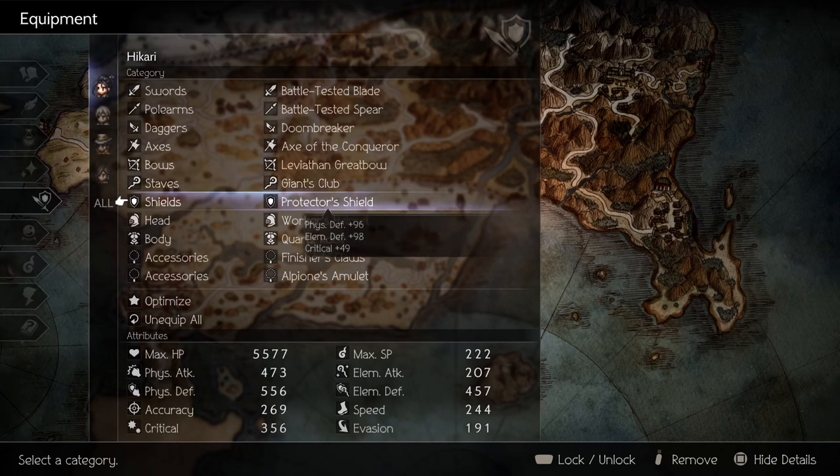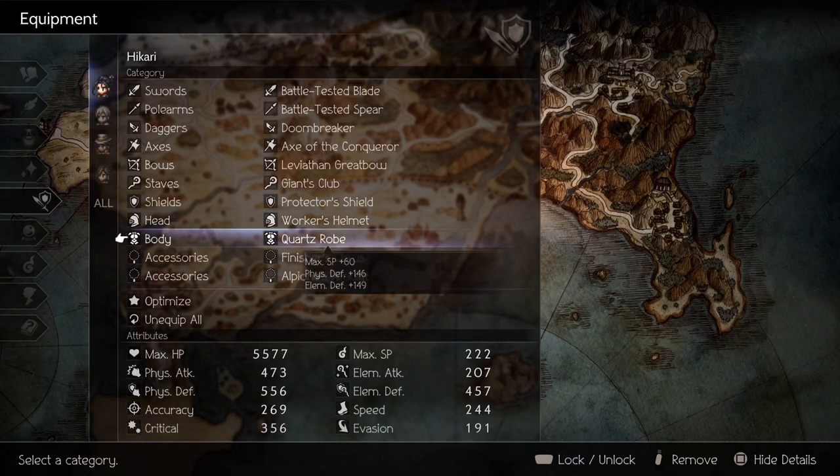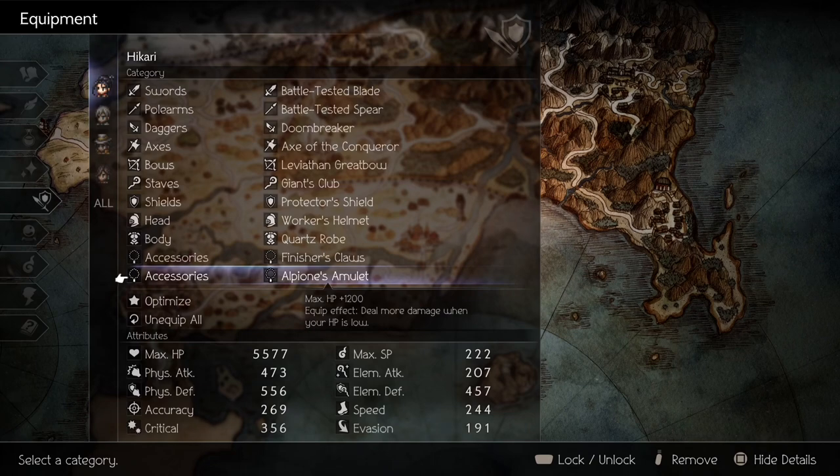For accessories, you need to have Fincher's Claws to increase your critical hit damage and Alphione's Amulet to increase damage when your HP is low. I already have videos on how to get these items, so click on the link on the top right to check them out.